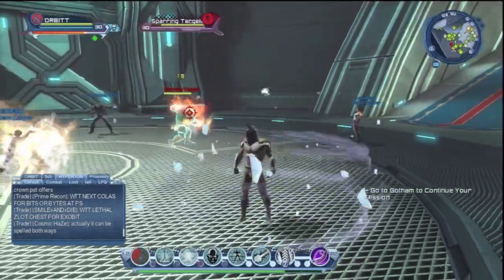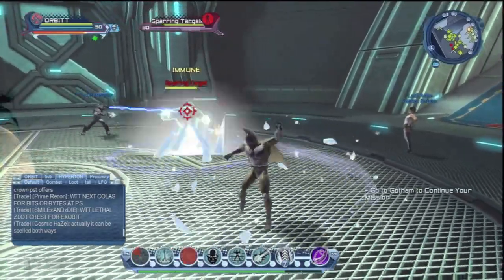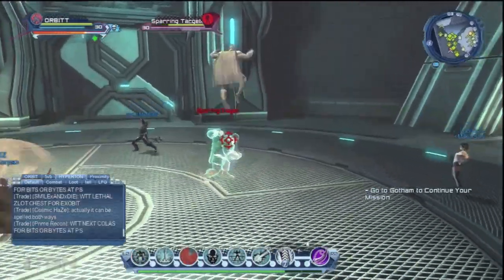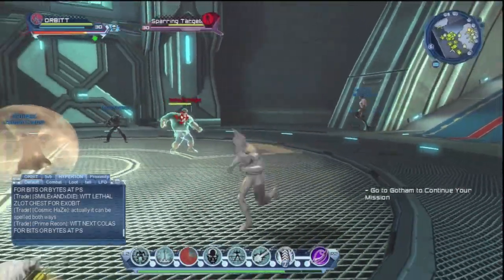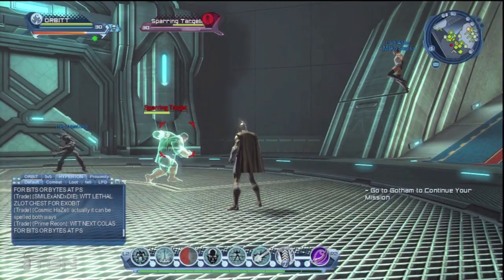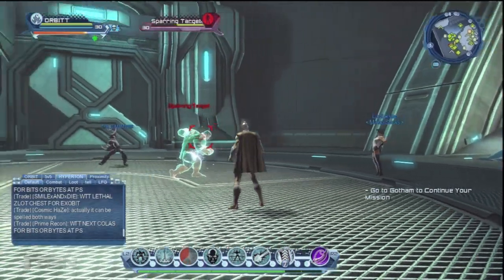Third power on the loadout is my Distract — or Stealth as I'm used to calling it, but it's Distract. That's a really good one. It will keep you immune, no damage coming in for a short period of time.